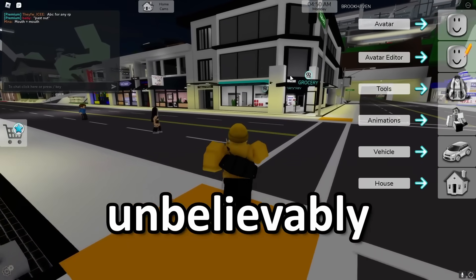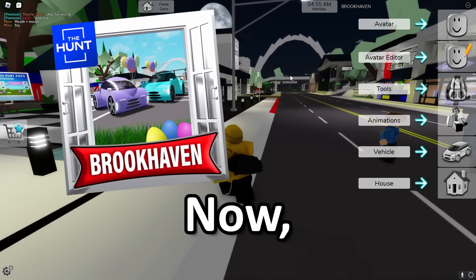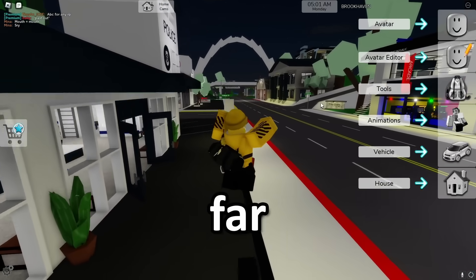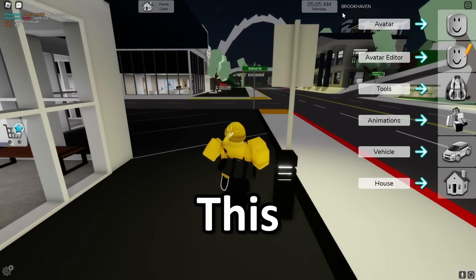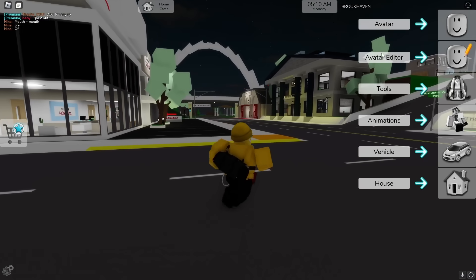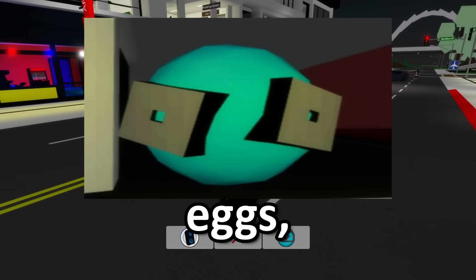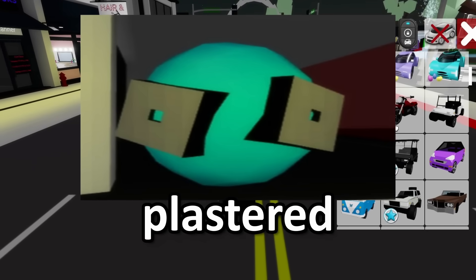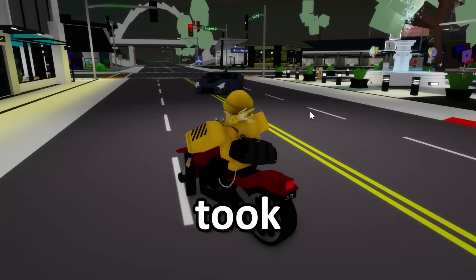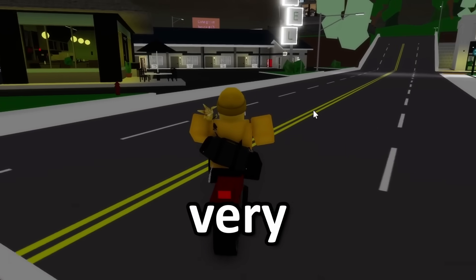Speaking of really easy games, coming in at number two is Brookhaven RP. If you thought the other three were easy, this takes the cake — it is by far way easier than all the others combined. This one is also an egg hunt, but the eggs are massive and huge, and if for whatever reason you can't find them, there's a giant Roblox logo plastered on each one. In total there are either 10 or 20 eggs, and it maybe took me three minutes since they're all in the spawn with very little walking.